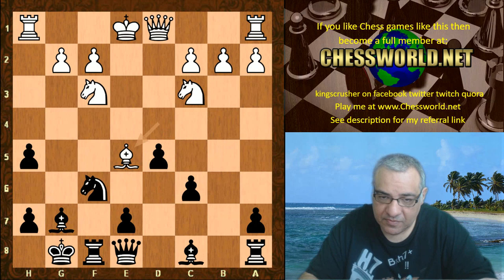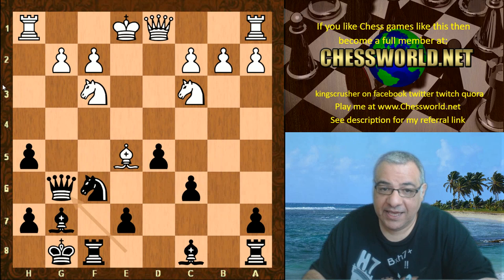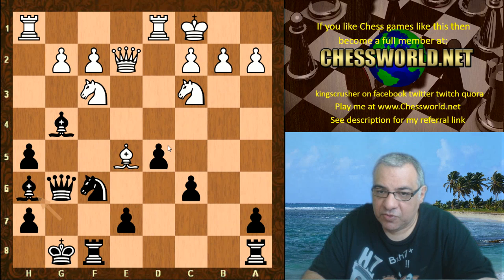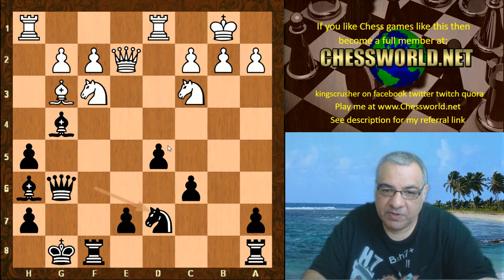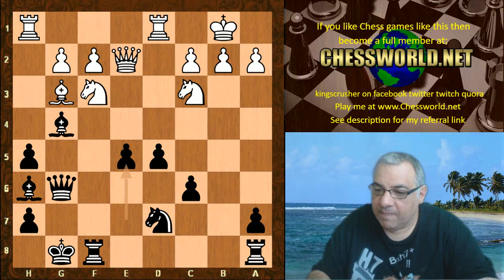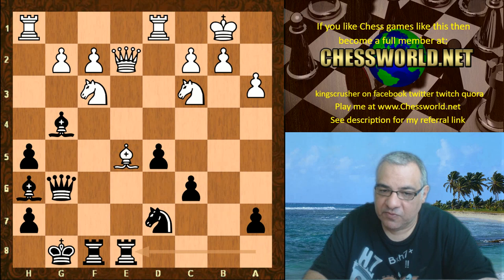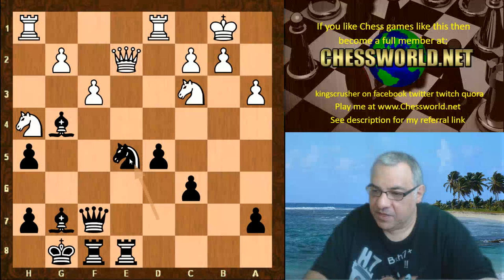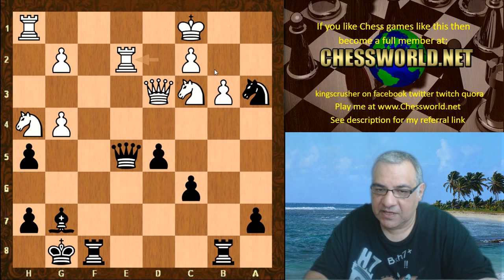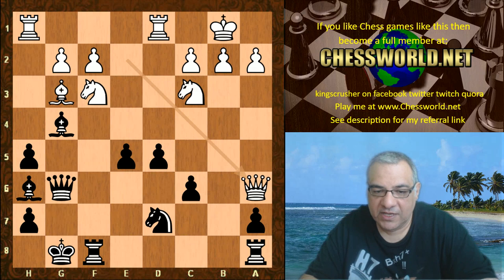So Bishop takes e5 — perhaps Knight takes e5 was the lesser evil move, so to speak. Queen g6 hitting g2, and now we have Queen e2 and now Bishop g4 pinning that Knight. White castles queenside, check, putting the King now on b1. Knight d7, the Bishop drops back, and now e5 again — really trying to get rid of these pawns so that the rooks can be active on the e-file. So Queen a6 is played. On Bishop takes e5, going into a pin is usually a bad idea — that pin is going to be pretty destructive for White, who risks losing material or worse. So we have Queen a6.